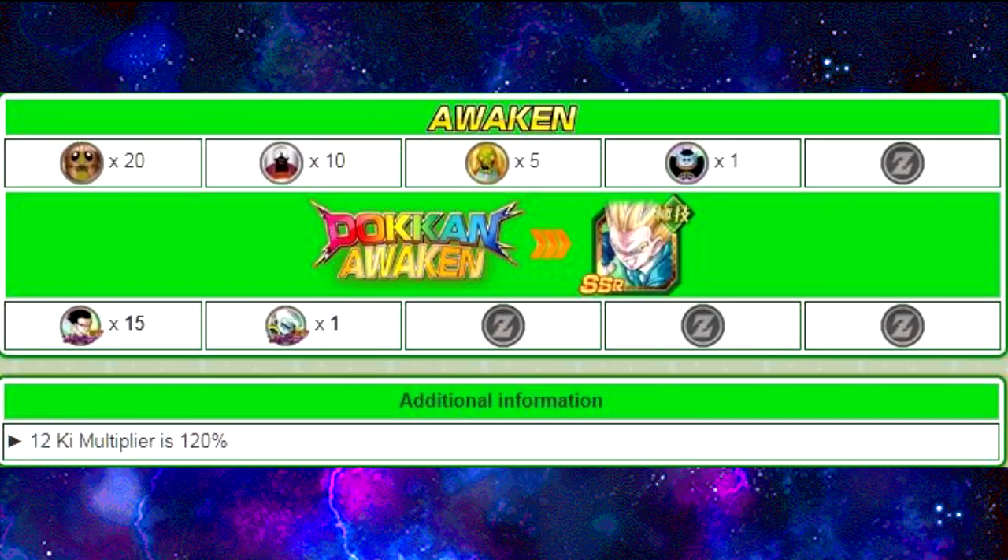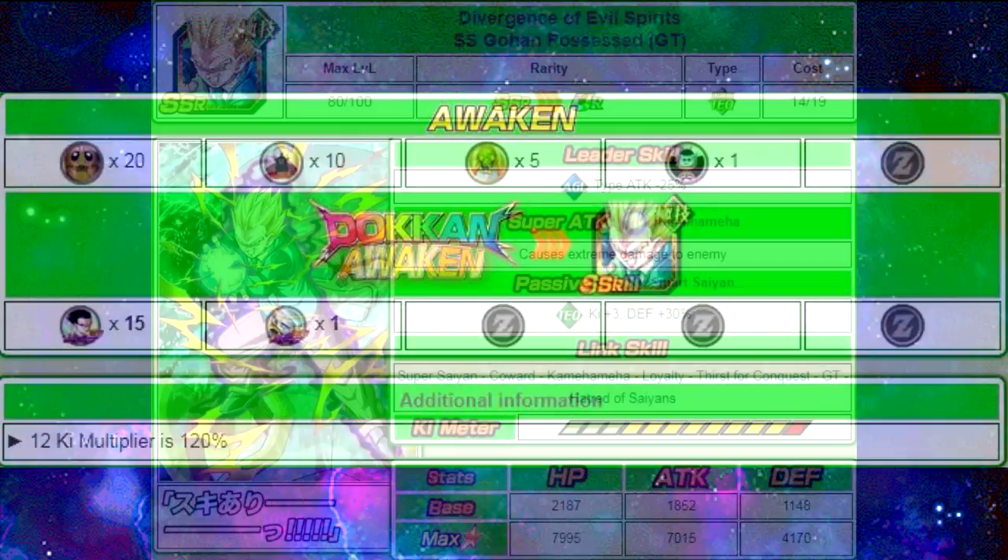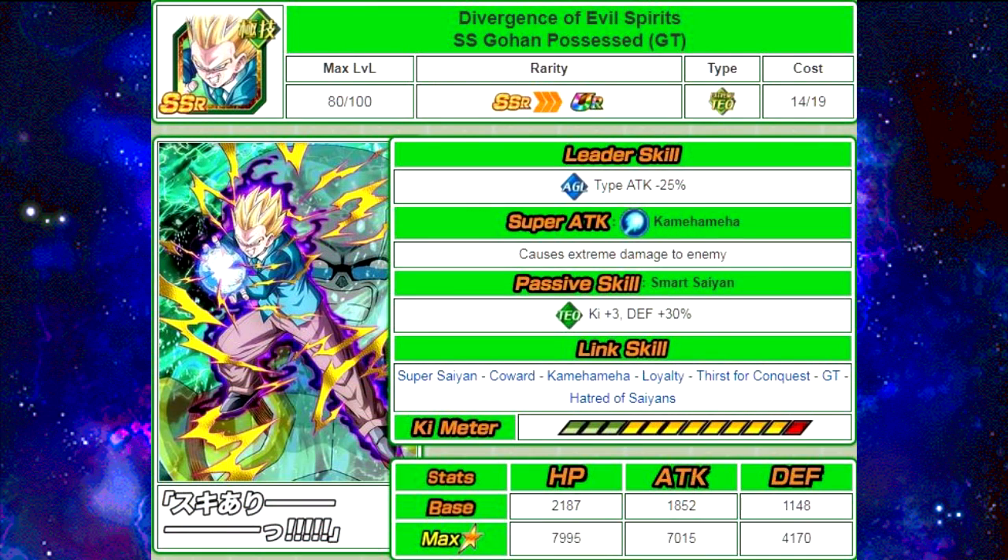He Dokun Awakens with 15 Gohan Possessed GT Medals and 1 Baby Youth Form Medal, into Divergence of Evil Spirits, Super Saiyan Gohan Possessed GT. His Leader Skill is Agility Type, attack minus 25%. His Super Attack of Kamehameha causes extreme damage to the enemy. Passive Skill Smart Saiyan: Tech Key plus 3, Defense plus 30%. He is such a good support unit — just for the Tech Key plus 3 alone, he is an amazing unit. Link Skills are Super Saiyan, Coward, Kamehameha, Loyalty, Thirst for Conquest, GT, and Hatred of Saiyans.